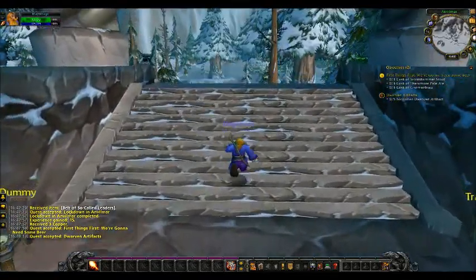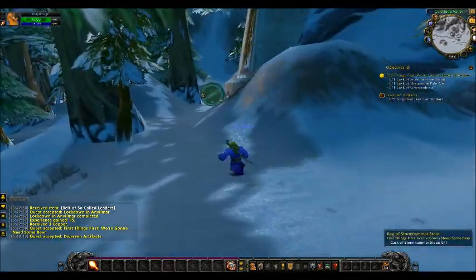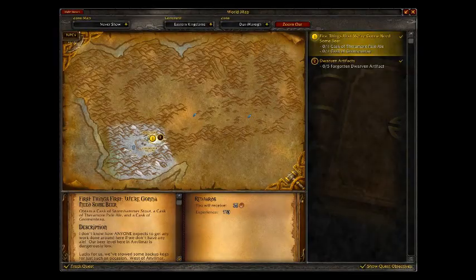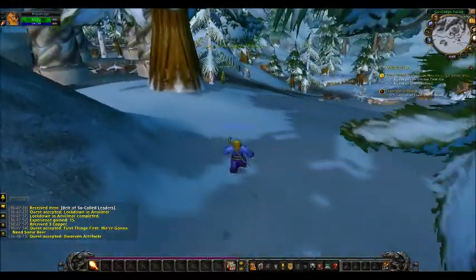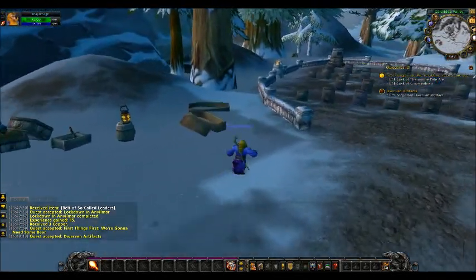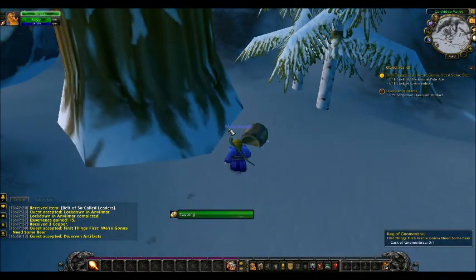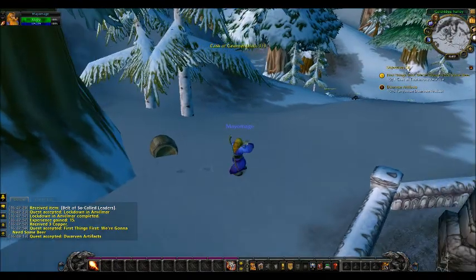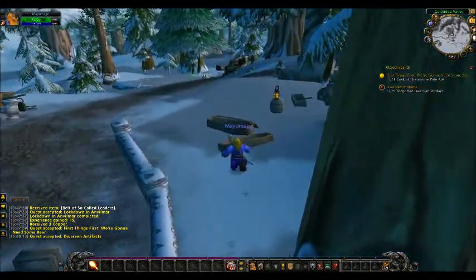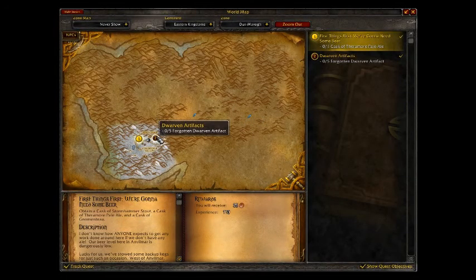Let's go and get these. Here we go - a keg of Stormhammer Stout. Go out the entrance to Anvilmar and do a U-turn to the right. The second keg - a cask of Gnome Brew - should be around here, by this tree near the graveyard. Then let's go get the cask of Theramore Pale Ale, which is on the other side as well.